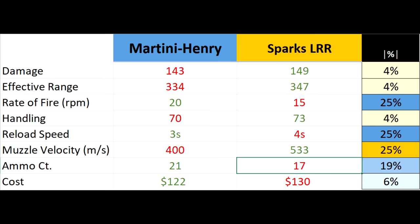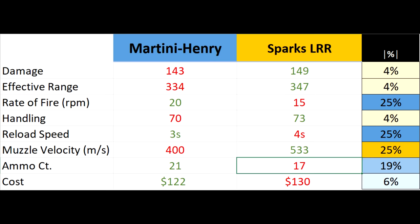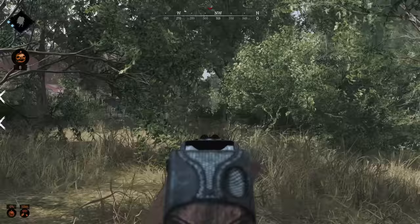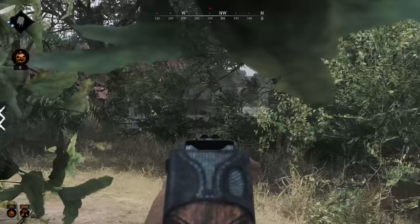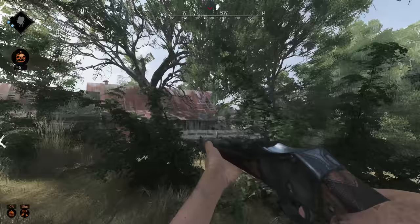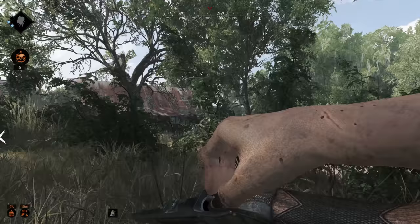The martini has three critical advantages over the sparks: reserve ammo, reload speed, and related to that, rate of fire. The martini comes with 21 bullets, the most of any of the long ammo guns. The sparks only has 17. Sure, you can get more ammo, but that's not a comfort when no ammo is around. With four extra bullets, the martini can last longer without needing an ammo box.